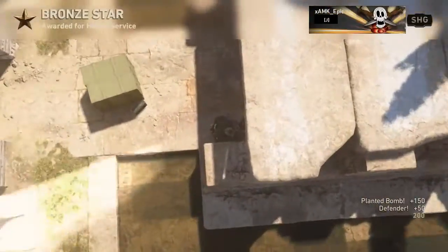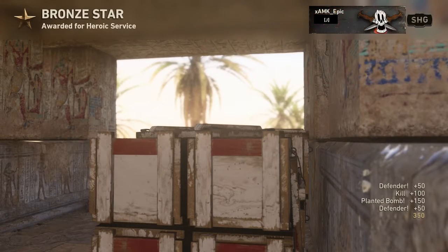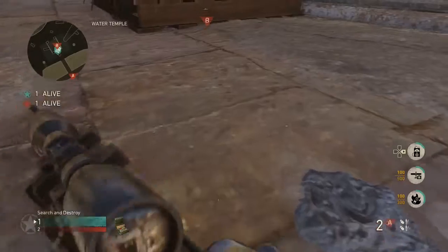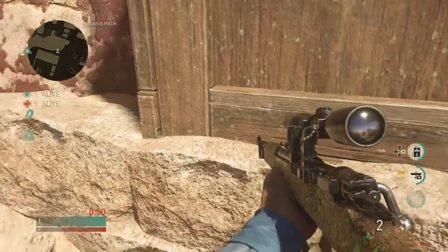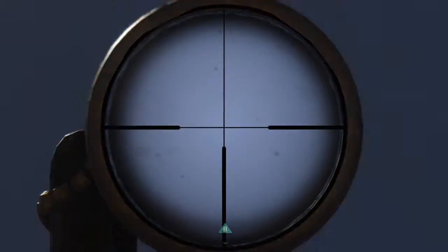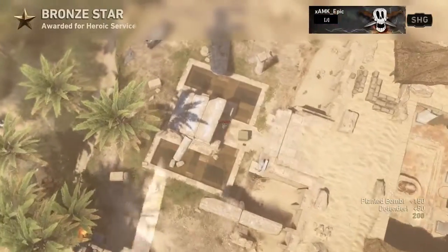Make sure you have the Expeditionary Division equipped for every spot in this video, which now gives you the strong arm effect by default. For the next spot, you're gonna plant where Epic does here, and then you are going to run over to this corner, and when you do that you're gonna aim straight up over the bomb site, and then just go ahead and throw your knife when you know the enemy's defusing for another really nice aerial kill cam to get him off the bomb site.